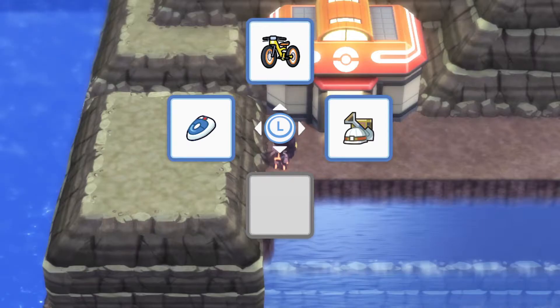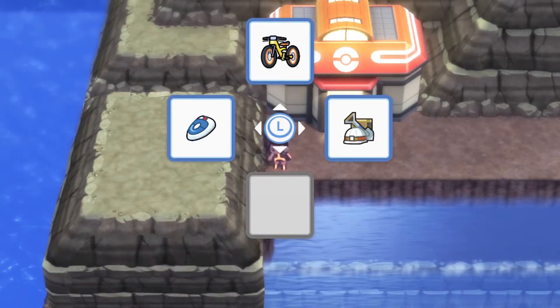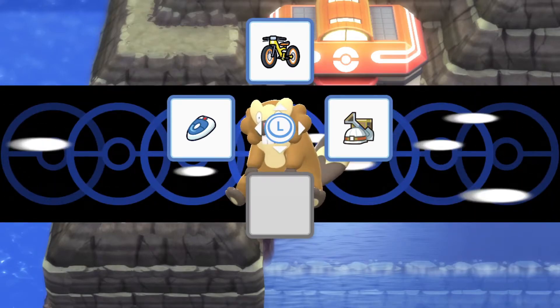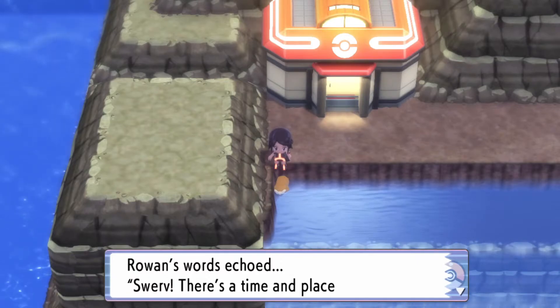Now watch carefully — press A and confirm you want to use Surf. Once you do that, move your control stick to whatever registered item you have registered while your character is landing on Bibarel.